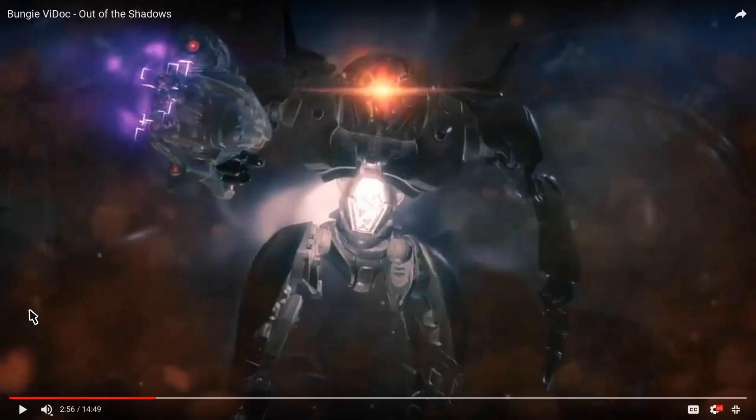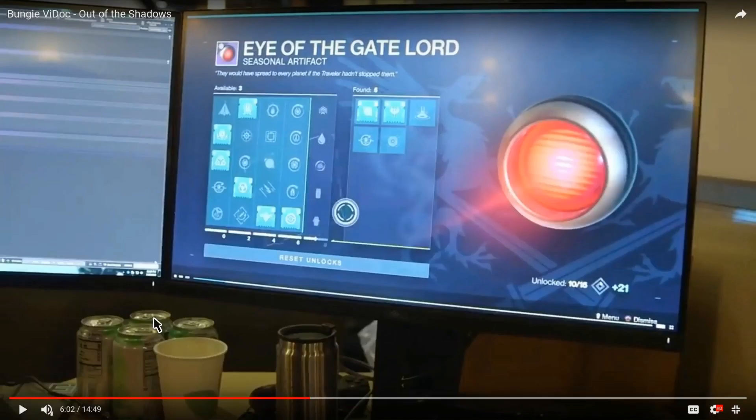Here we can see what looks like a Gate Lord — it almost looks like it's in the Prison of Elders area. My theory is that this is the Gate Lord Eye artifact, which we'll be able to use to do perks and randomize rolls.